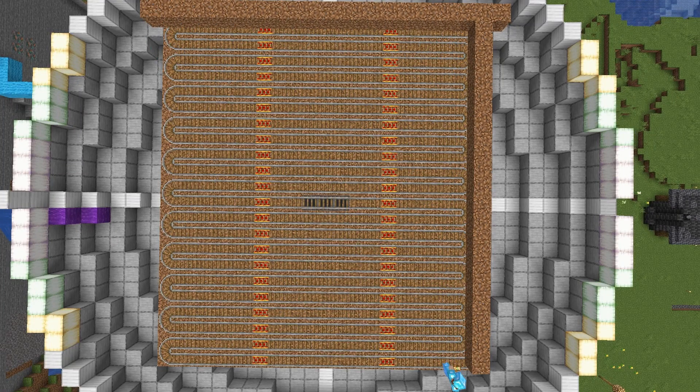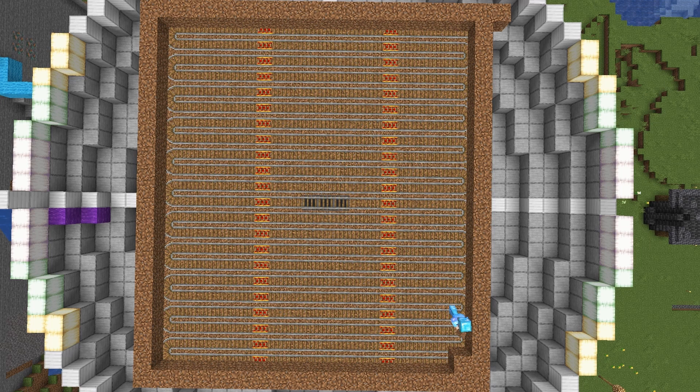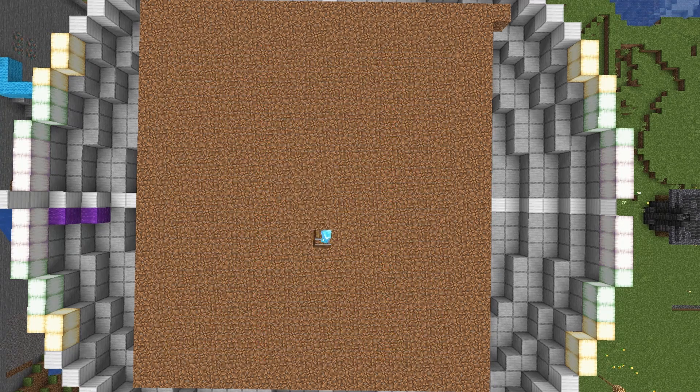Once we've got all those powered rails powered, go one block up and place another layer of dirt. This does have to be dirt, mud, or something that bamboo can grow in, and we're just going to cover everywhere that we have rails.